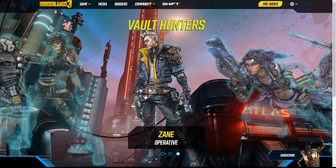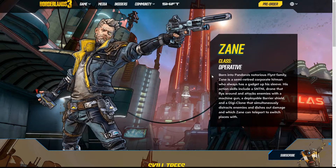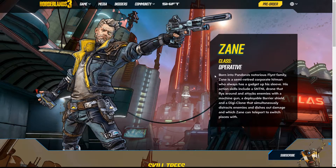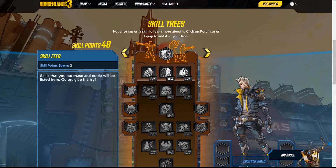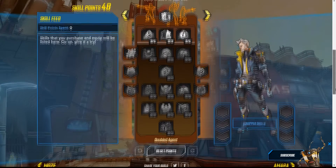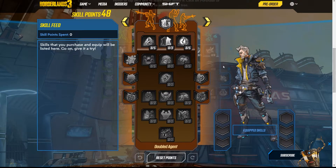As I said in the last Borderlands 3 skill tree update, Zane will be our next character. Zane is the Operative of this group of Vault Hunters. We're gonna move down and check out his skill tree today. He has three skill trees as normal. I know he's got clones, a drone, and some other cool things.